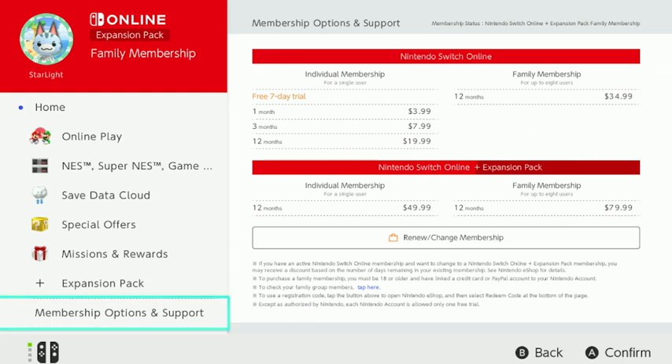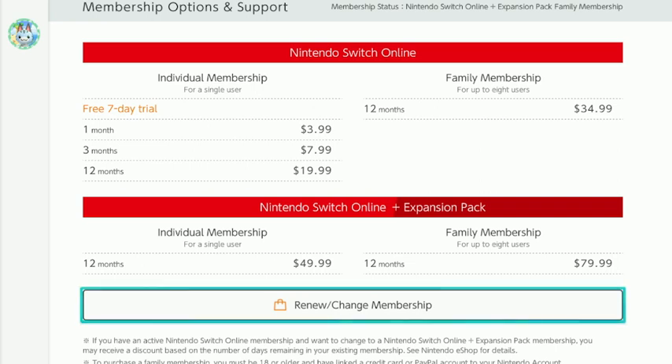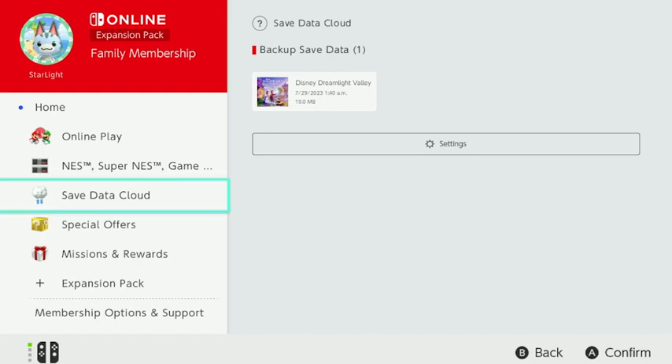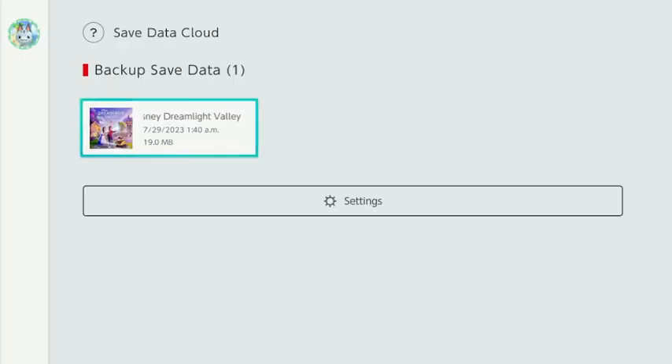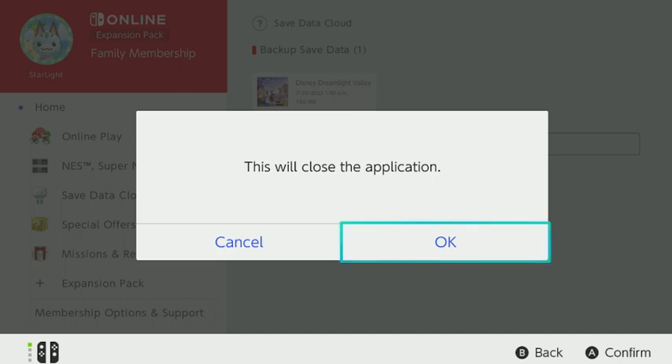For 12 months it's around $19.99 plus tax if it's just you. A family membership plan is $34.99, and individual memberships for 12 months with the expansion pack is $50. I believe I have the $80 one. Basically this is where they have cloud saves, and you can see my Disney Dreamlight Valley right there.